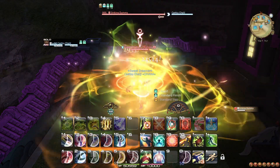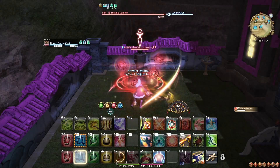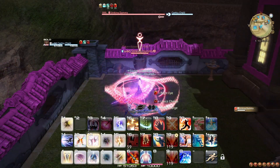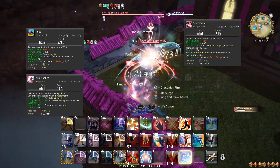This can be because you have so many buffs to apply that you have to space them out over several GCDs, like the Bard, Dancer, and Dragoon. It could also be because your damage buff is associated with a specific step in a combo, like Monk, Samurai, Warrior, and again Dragoon.